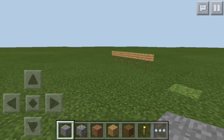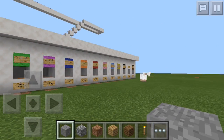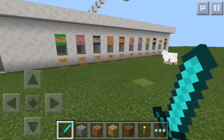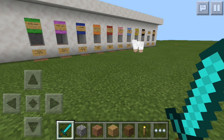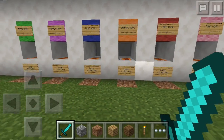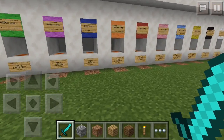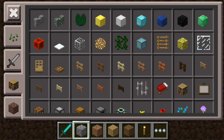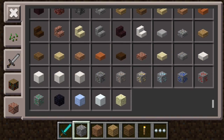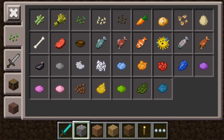Hey guys, welcome to another Minecraft Pocket Edition video. In this video I'll be showcasing another map creation. This map is pretty awesome and unique - I call it a wall vending machine because you choose the colored wall you want, place a minecart, and it gives it to you. There's a lot of redstone involved, but it's not too complicated and I'll explain it later in the video.